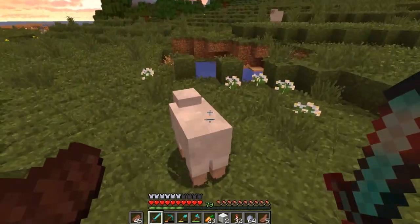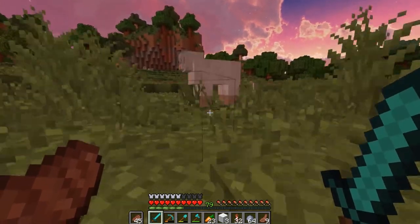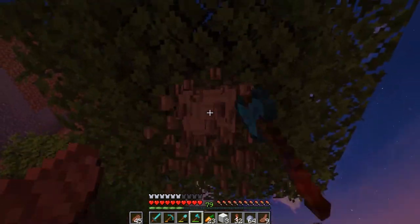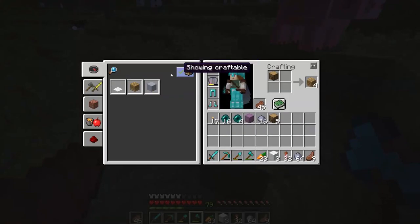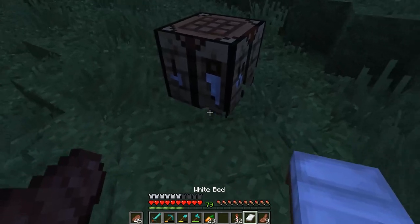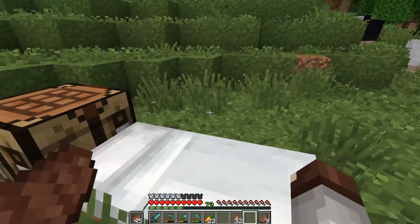Good news is there's a bunch of sheep over here so we can make ourselves a bed real quick, since I didn't bring one. There's a pig — we got our first pig! Let me go ahead and make this bed, sleep through the night, and then we can bring this pig back. Let me see if there's another one around so we can start moving our way back over up the mountain.